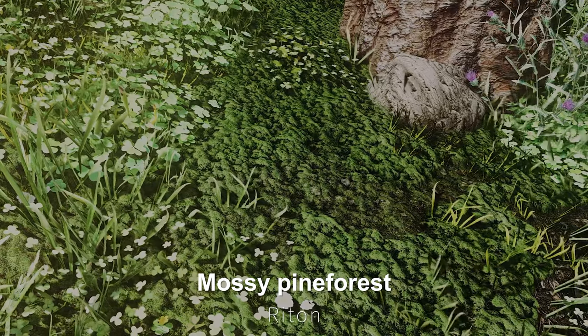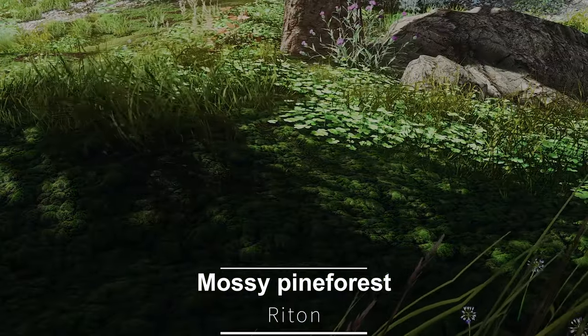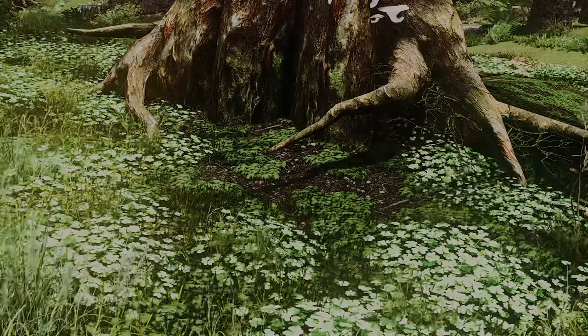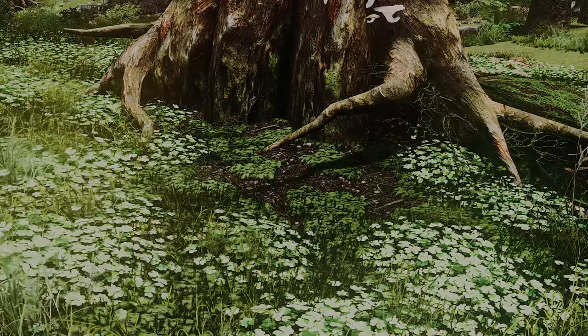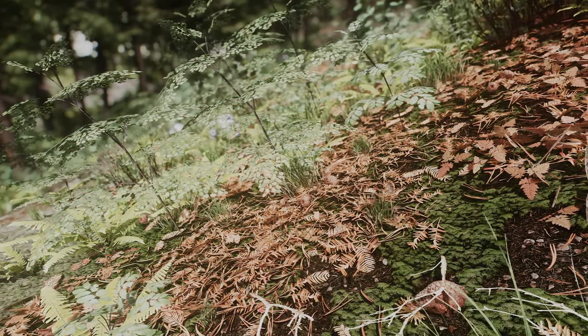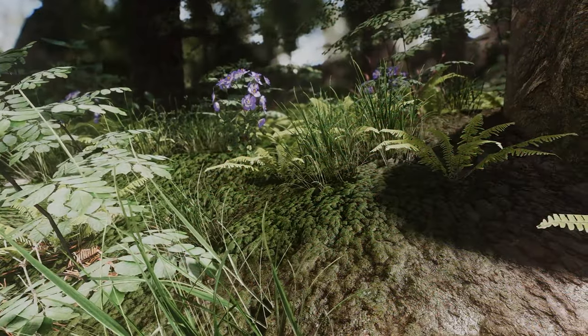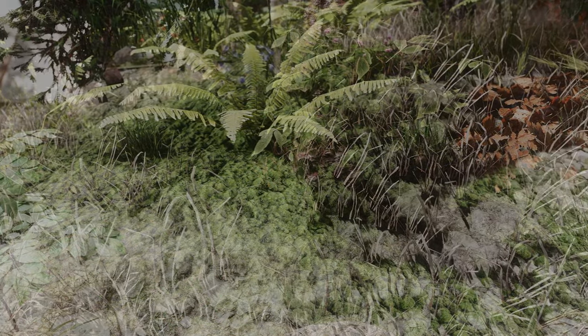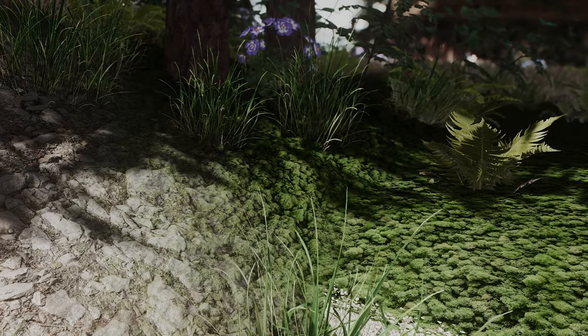Next up is Riten Mossy Pine Forest. This mod upgrades the texture of the green moss-like landscape around the green trees in the forest area of Skyrim, while adding a parallax effect. It has a rather bumpy texture that is well expressed and matches well with the surrounding landscape. The parallax effect is quite noticeable, and I am satisfied with using this mod.